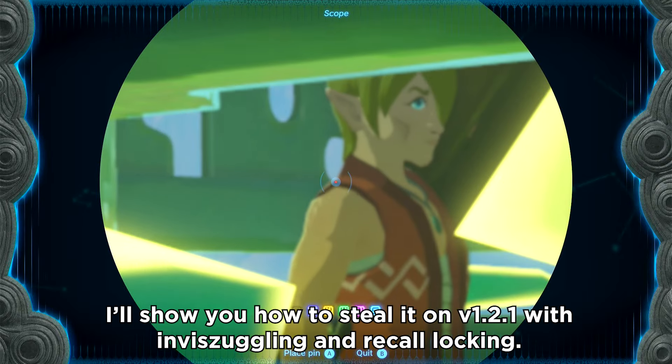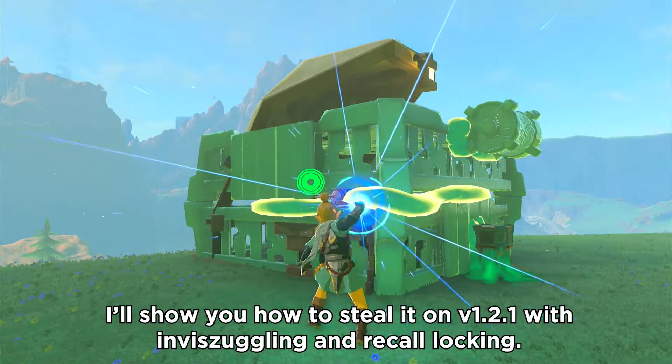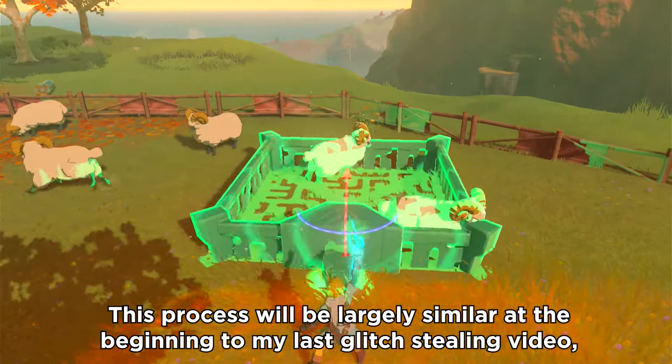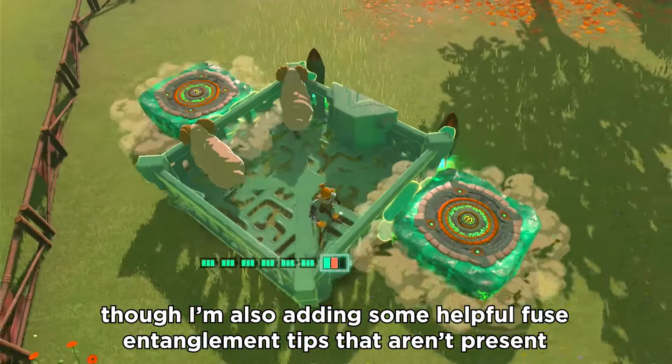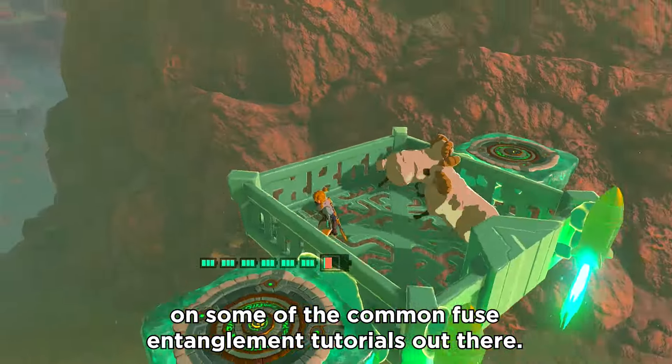I'll show you how to steal it on version 1.2.1 with invasuggling and recall walking. This process will be largely similar at the beginning to my last glitch stealing video, though I'm also adding some helpful fuse entanglement tips that aren't present on some of the common fuse entanglement tutorials out there.